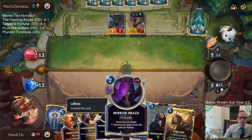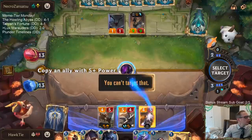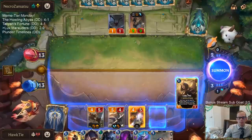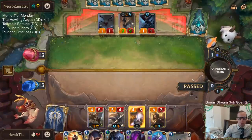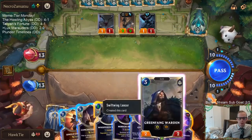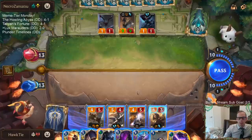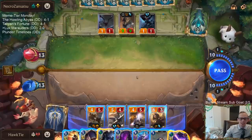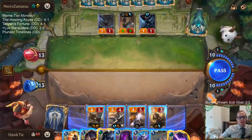9-9 Nasus. Five-plus power — I can't target that. But the Black Rose remembers. So if I go Give It All, they are all 6-5 Fury, Challenger, Quick Attack. I wanted to get two lasers with a Mirror Image — that would have been cool. We've got to wait until Lux levels first. But yeah, so if I go Give It All, then we would get the laser. It's meme-tier day — let's have some fun. This is not the safest play.